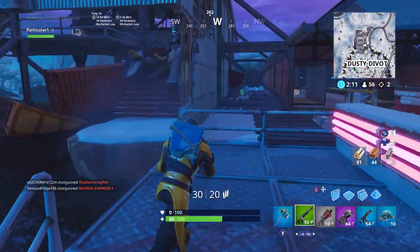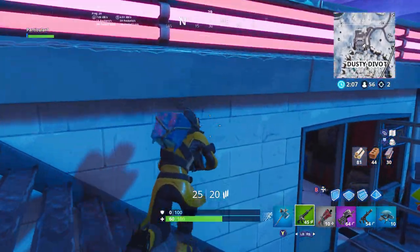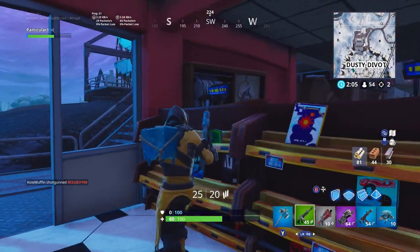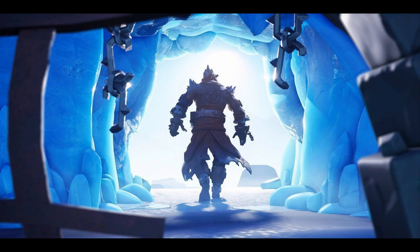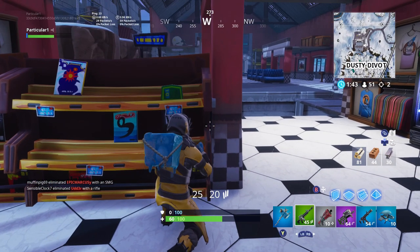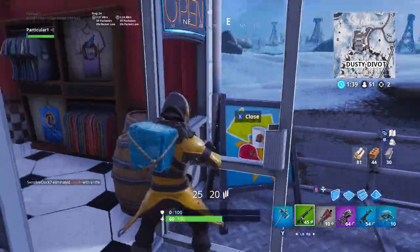If you take a look at Polar Peak, whatever was trapped inside the ice in the dungeon has now escaped. You can see the week 9 loading screen right here — in it you can see chains hanging from the ceiling that have been broken. The monster that was trapped inside is gone, because yesterday and the day before you could see an arm sticking out, and you can tell this is exactly what this is from.